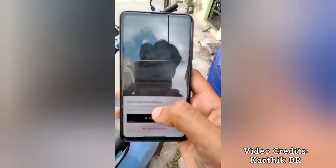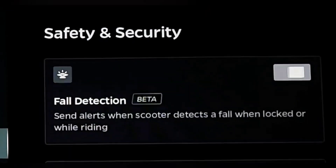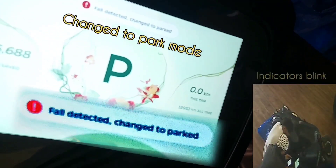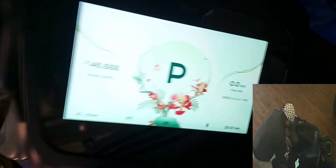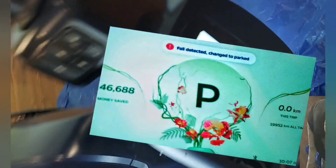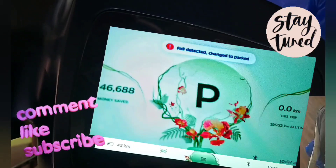Now let's turn fall detection on and check how it works. The vehicle is in normal ride mode — we will slowly put the vehicle down. As you can see, the scooter detects a fall, the indicators blink, and the scooter switches from riding mode to parking mode, showing a notification: 'fall detected, changed to park.' This is a really good safety feature — in case of a fall or mishap, the scooter will automatically go into parking mode to avoid any further incident. More updates are coming in the next video, so stay tuned. Please like, share, and subscribe.